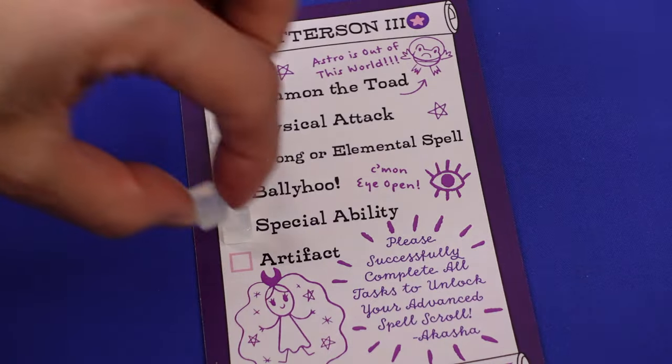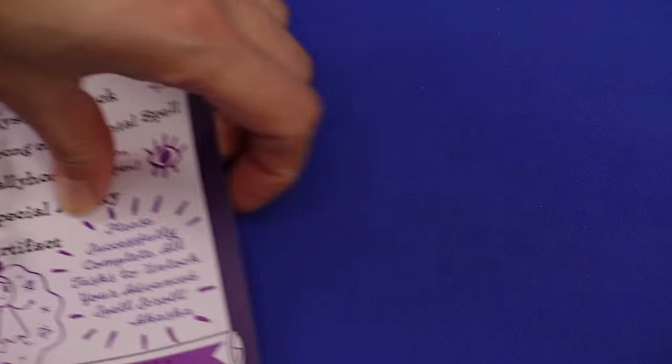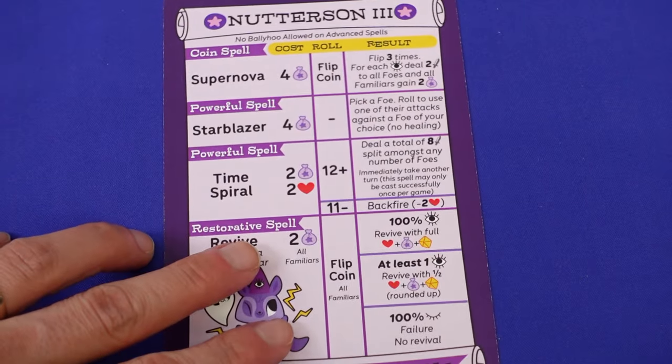And most importantly, you are trying to tick off everything on your list as part of your familiar studies, so you can flip and upgrade to the advanced spell side. Now you are the next level — Nutteson III!